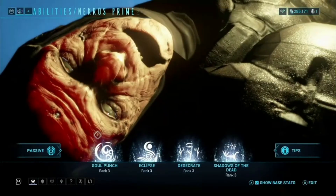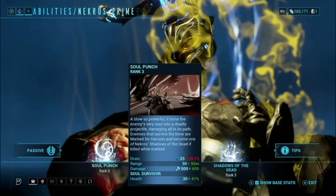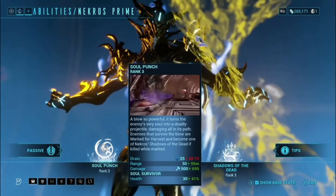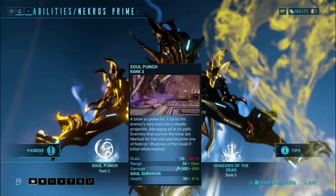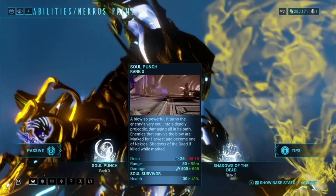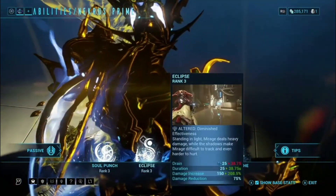Nekros has four abilities. Starting with Soul Punch: he literally punches Life Force out of enemies and uses them as a projectile. At max rank it has 500 impact damage, and a 25% HP threshold for an instant KO. It sends the enemy flying into other enemies, dealing 50 impact while flying and 100 impact as a small AOE after they land. Essentially, it's Force Push — and you cannot beat Force Push.